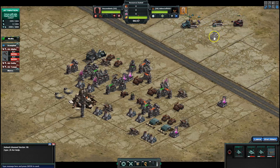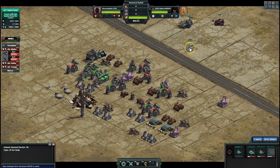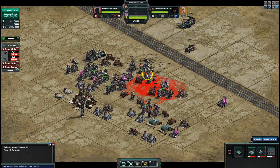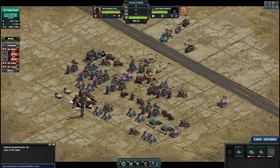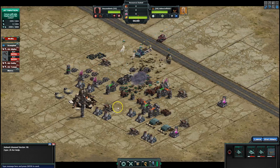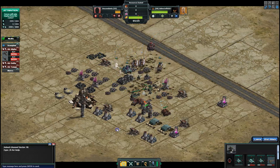I think I messed up there but it's only the first one so it should be fine. I'm just gonna drop hive on the rail gun and take out a couple of things, because they don't really do a lot of damage to the hive drones. From here I'm just gonna go all in — I've got the hives distracting everything.